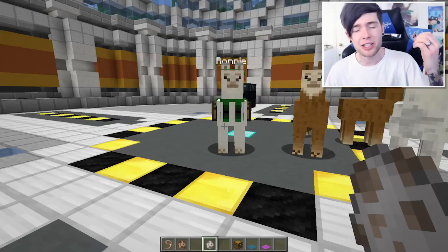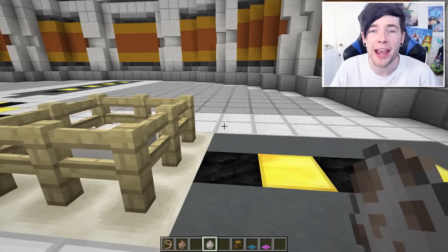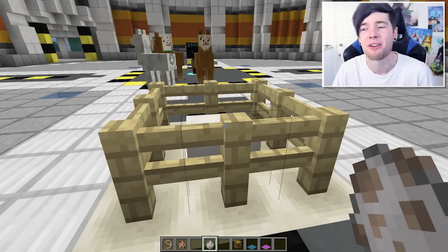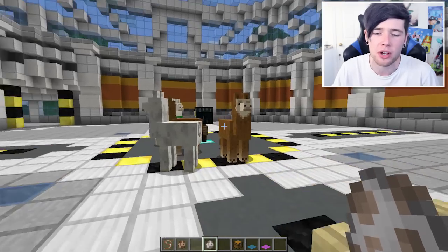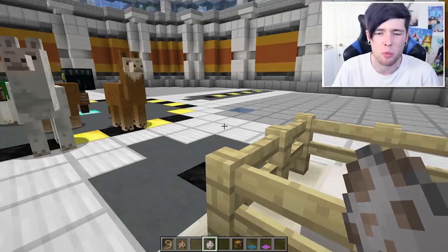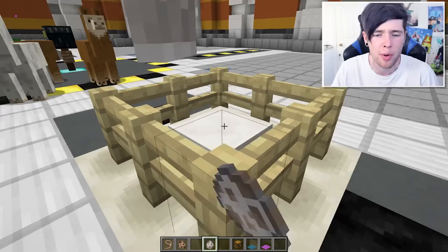Yes, the llama has a spitting attack! The really cruel way I'm going to demonstrate this is by shoving a wolf into a pen that he cannot get out of, and see what the llamas do. So, are you ready llamas? Are you ready to meet your nemesis? I think they're ready. They don't really say much — they say weird noises, but that's pretty much it. Three, two, one, boom!